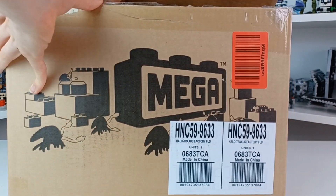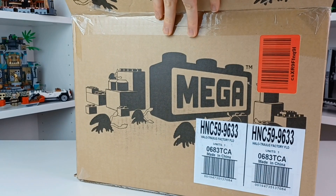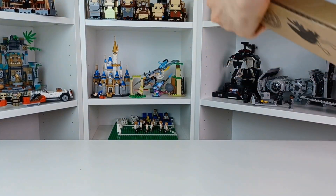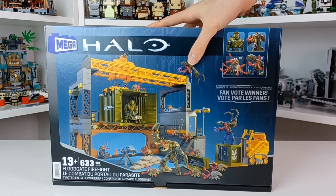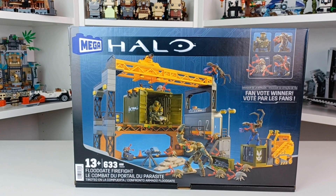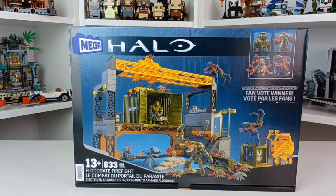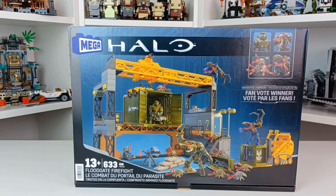Okay, if you follow Mega, you already know what's in here. I mean, if you clicked on this video, you already know what's in here — it's the Traxxas Floodgate Firefight. I'm really excited for this. What I'm gonna be doing with this set personally is actually displaying my UNSC with it, not as a battle. I'm gonna be getting right into this.